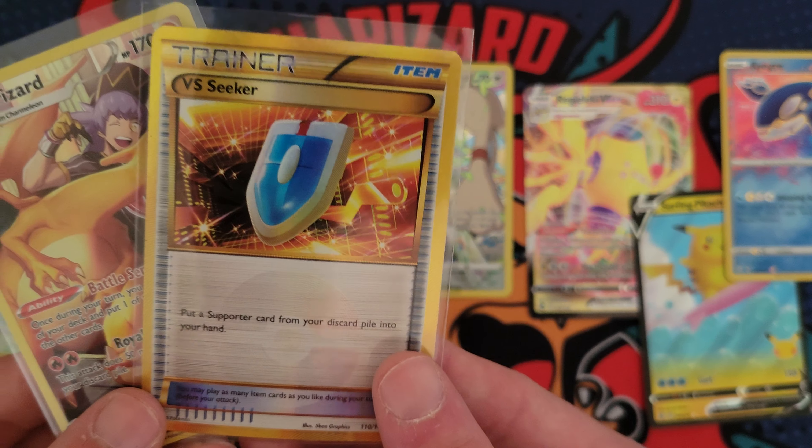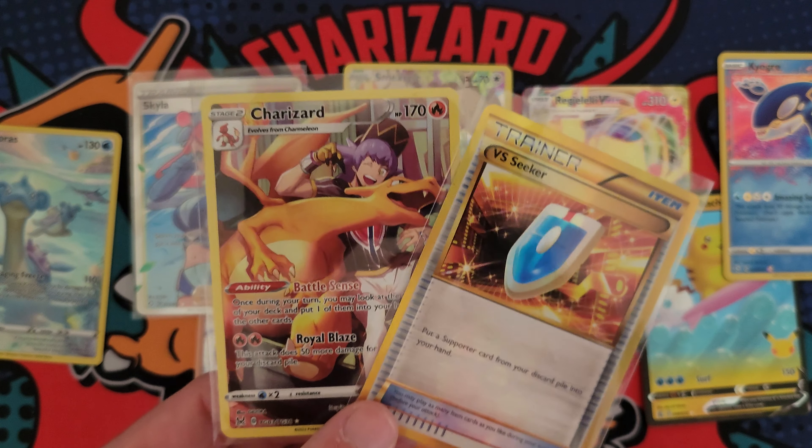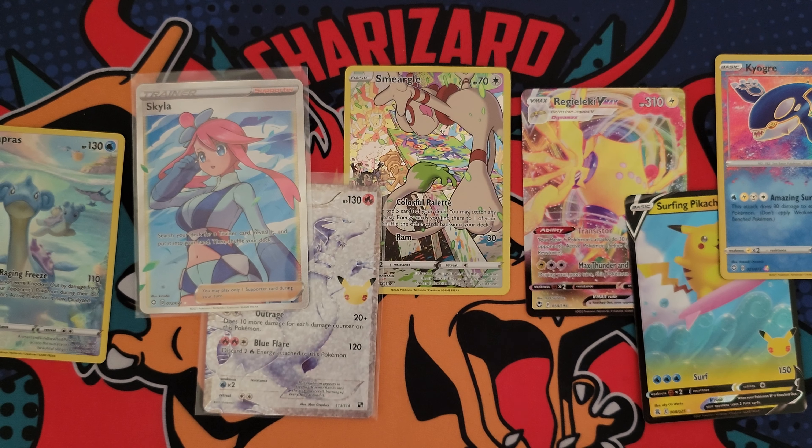We got some Evolving Skies to end the video off. I appreciate anybody that hung around this long into the video. Let's see what we got — Dwebble and then an Entei Holo. At least it's a Holo. That's gonna do it for the video. I appreciate everybody. Let me know what your favorite card of the video was — mine's probably the Charizard. Nah, I think the Vs Seeker is sick, so I'm gonna go with that. Let me know what you guys think, and I will see you guys in the next video. Have a great day. Peace.